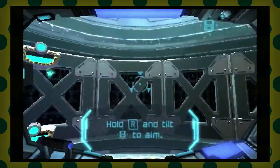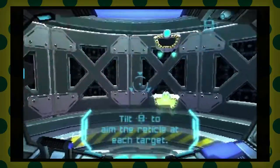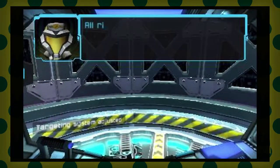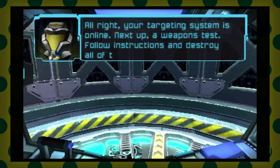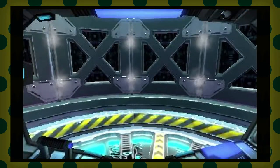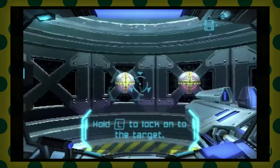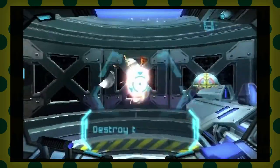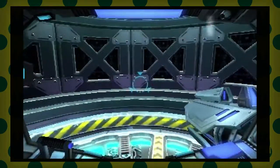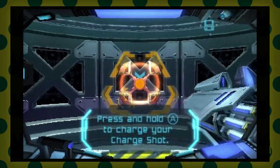Next up, weapons test. It says hold L to lock onto the target — oh, that makes things easy. I missed though. I guess you still have to aim even though you're locking on. There we go.